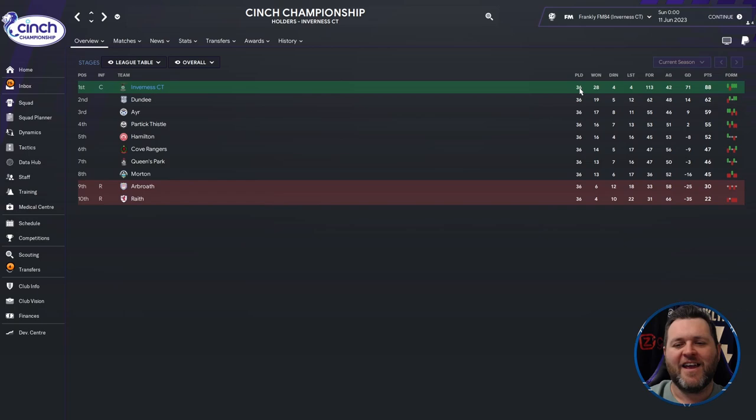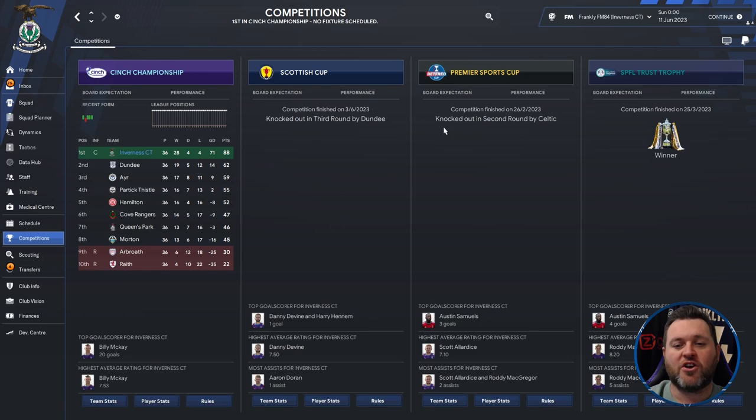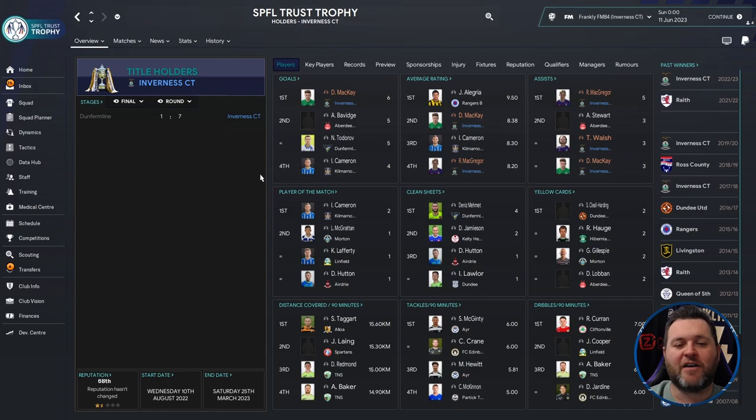Finally, moving on to the Scottish Championship, we find Inverness Caledonian Thistle winning the league. They played 36 games, winning 28, drawing 4, losing 4, scoring 113 goals, conceding 42, giving them a goal difference of 71, and they finished on 88 points — 26 points clear of Dundee in second. On the profile page, Mackay got 20 goals, Samuel 17, Mackay averaged 7.53, McGregor 7.45, Devine 7.42. Doran got 18 assists as did Henderson. Devine had 5 player of the match awards and Carson picked up 10 yellow cards. Henderson recorded 4.75 dribbles per 90 minutes. In other competitions, they were knocked out in the Scottish Cup third round by Dundee and the Premier Sports Cup second round by Celtic.